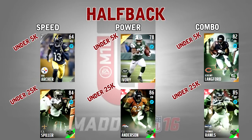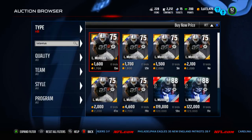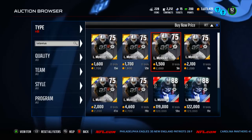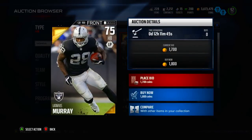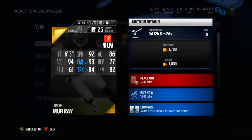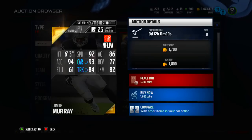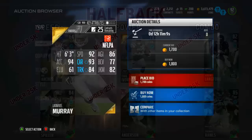Finally in the super budget, we're going with Latavius Murray going for a little bit under 2k on Xbox One. I was looking for a guy under 500 coins but there aren't that many great options so I went with Murray around 2,000 coins. 92 speed, 86 agility, 94 acceleration — very good. 93 carry is very good, 84 trucking is not too bad, and 82 juke move is also decent. His ball carry vision and elusiveness are kind of low, but overall not bad. You're only paying around 1,000-1,500 coins — make him your third running back just in case somebody gets hurt. He's very cheap and will do well if he gets on the field.